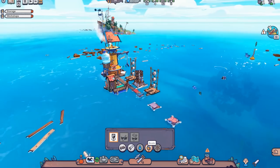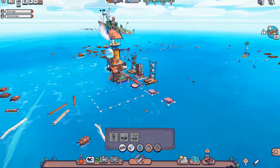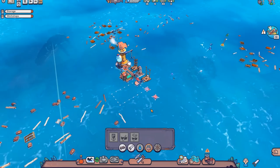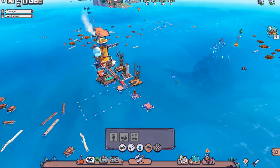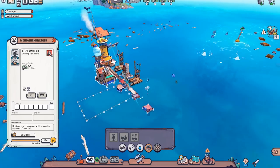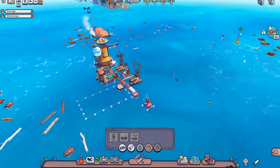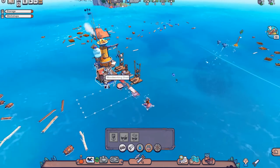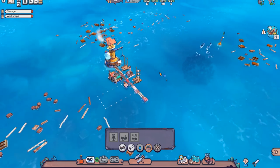Now that construction has started on those projects, the mooring point is available. Let's go ahead and add it. He's going to begin construction on that as soon as he's finished the walkways. When the mooring point is done, we can add a salvage boat — that's going to increase our salvaging efficiency. We need to start looking at water too, so let's add the auto-queue to firewood.